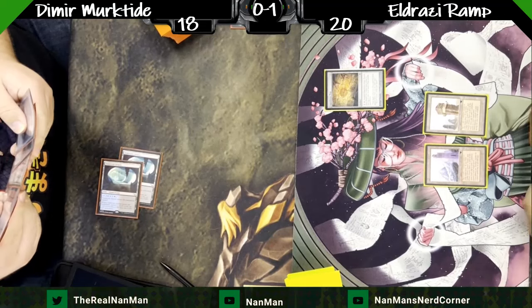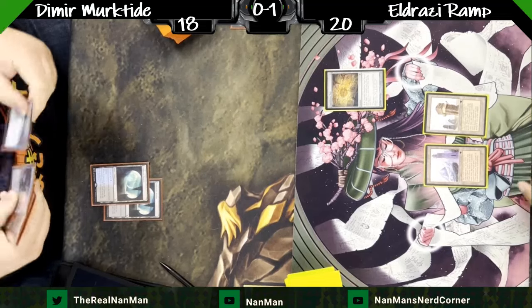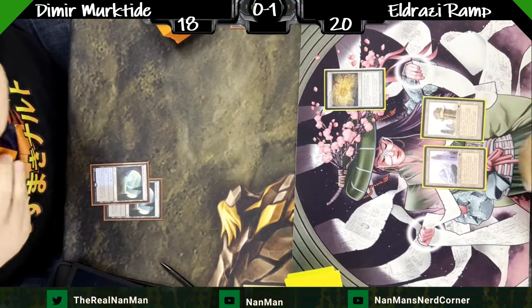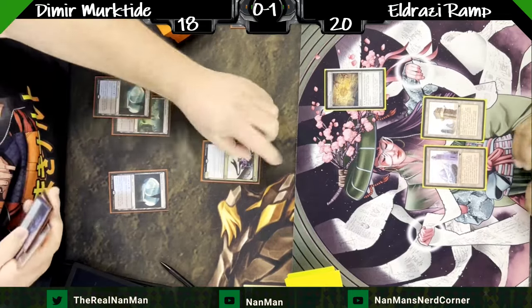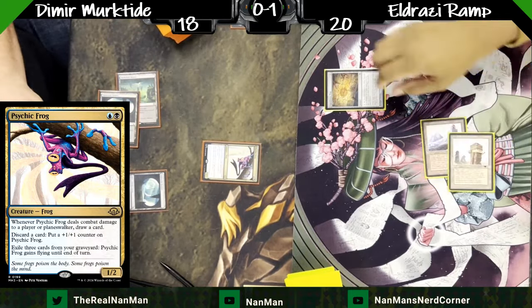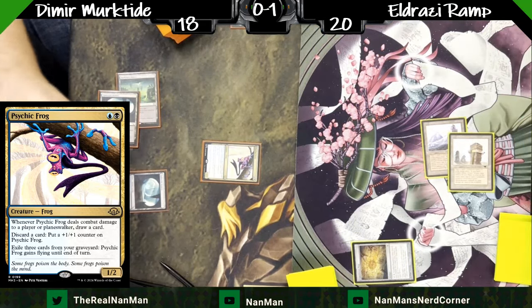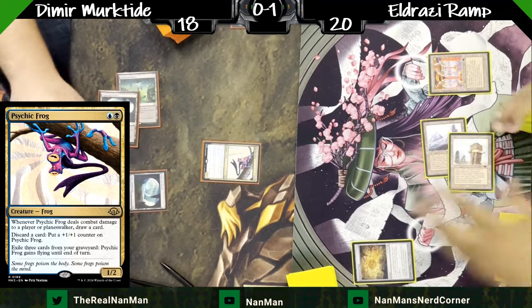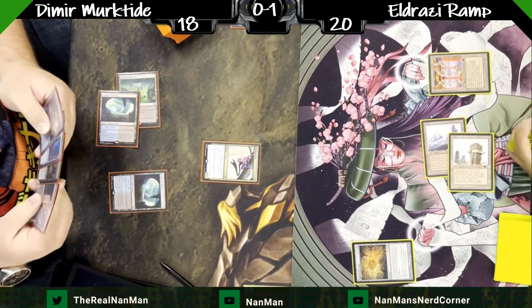We've got the Tower, we've got the Mine. How do you guys feel about your Tron lands — do you pick one art and go for that, or do you go for all the different art? I personally go for all the different art, including white border. I'm very particular about kind of trolling my opponents with mismatched cards and specific art.